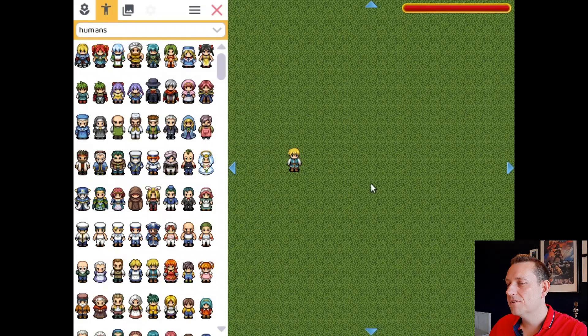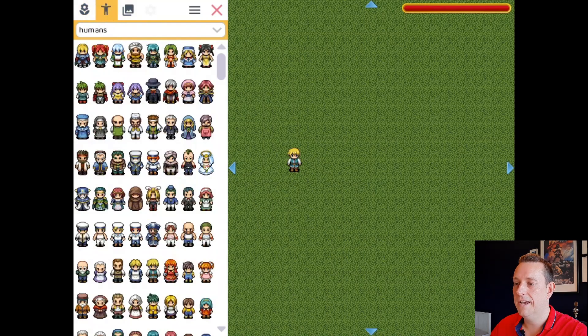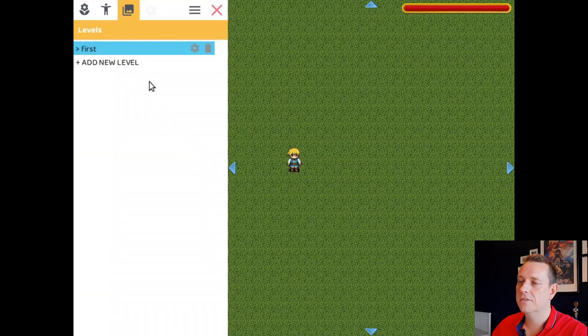A new game starts with an empty level. On the left you have three tabs: the first tab is the scenery, the second tab contains the actors or anything that you can interact with, and the third tab contains the levels.